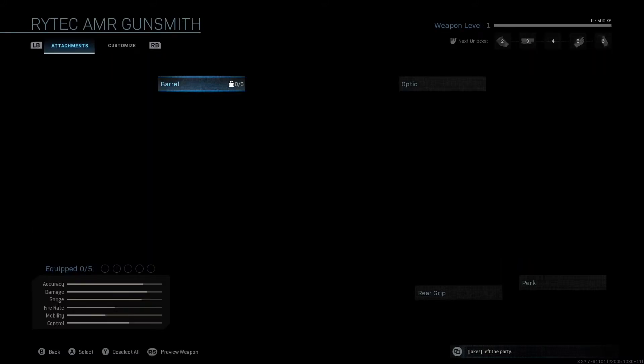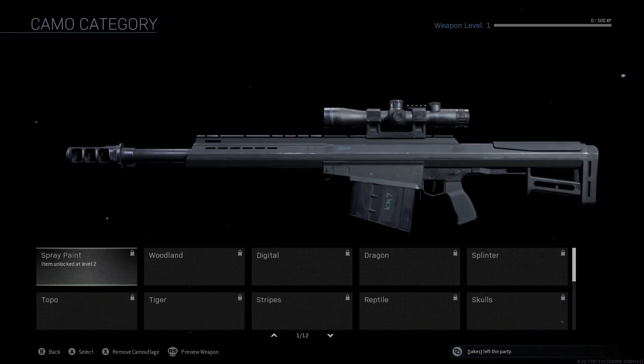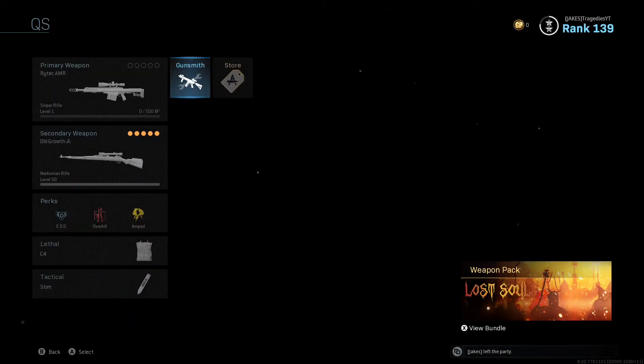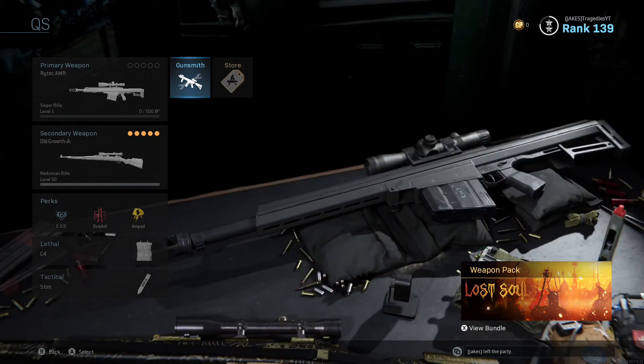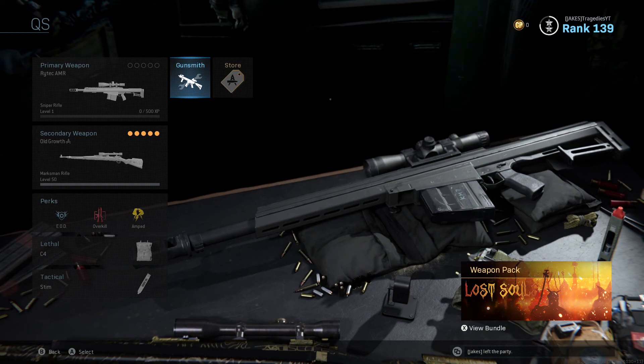I'm gonna be dropping the best attachments for quickscoping video on this gun. It's not loading on my screen right now — it's just black — but yeah, here it is: the Rytec AMR. That's all you have to do. Make sure you get five likes on this video if y'all want to see the attachments video tomorrow. If you did enjoy this video — it was a short one — make sure you hit that like button, subscribe, and comment down below if this helped you out. Turn on notifications and I'll catch y'all on the next one.